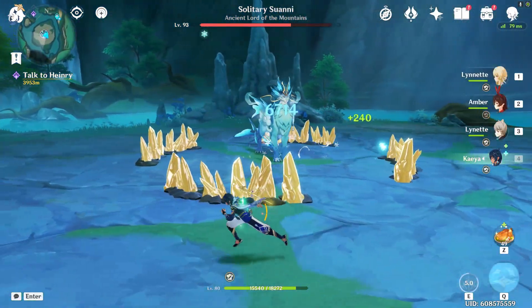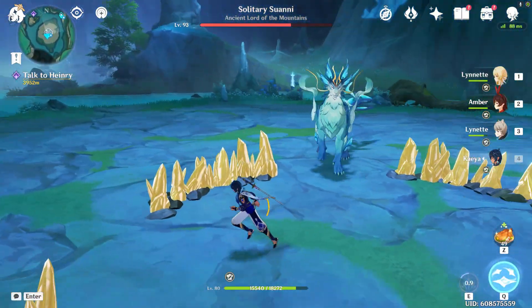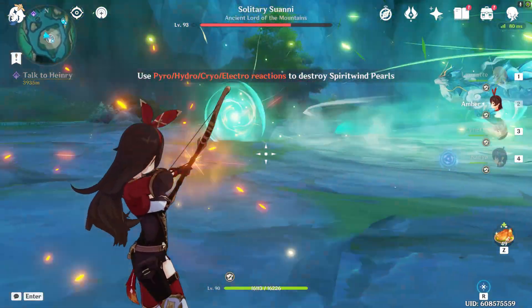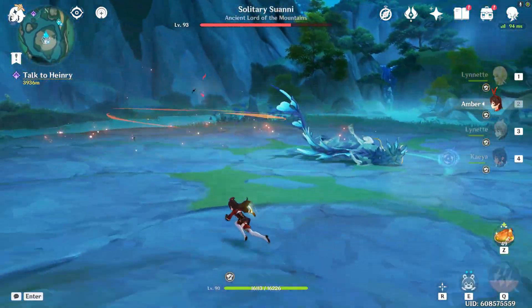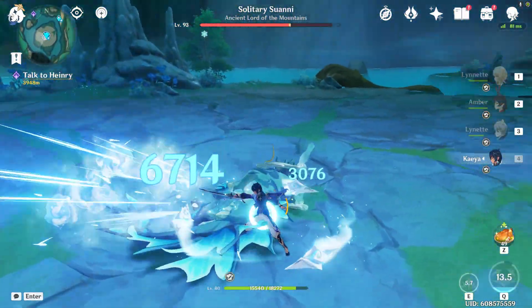Just be considerate of the danger in front of you and do what's smart. When it does the Anemo phase, get Amber out and use anyone that can react with Anemo — so anyone that's not Anemo or Geo — and you should be good to go. It's another free DPS phase. However, if you miss the timing on this, it's not going to be fun.